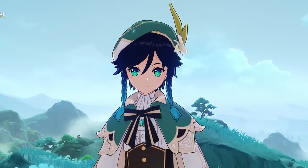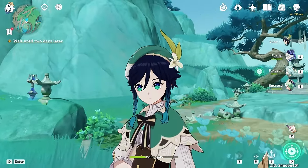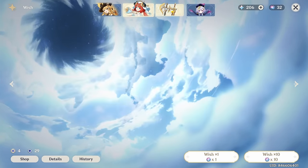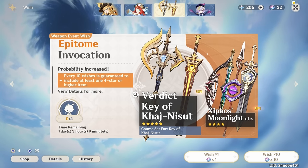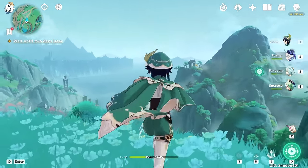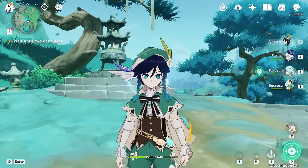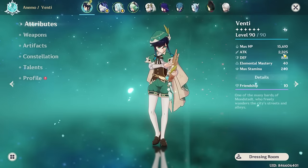Hello and welcome to my video on how I turn Venti into what he should not be on-field. Yolan's banner will be up soon, meaning Aqua Simulacra will be available. I have about 30-something pity, so I'll hopefully get to early pity and snag Aqua Simulacra, which will make my Venti even more cracked. You might wonder why I'd pull Aqua for Venti and not other bow DPS characters — well, I love Venti.